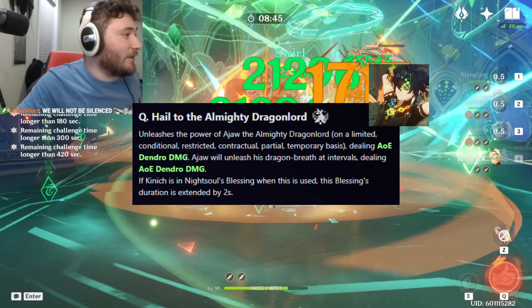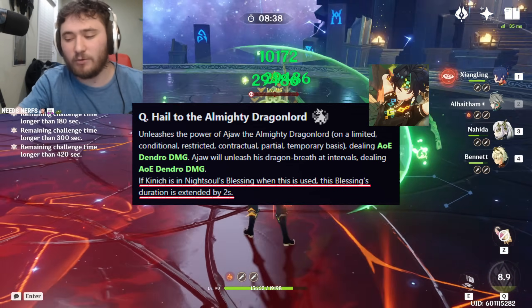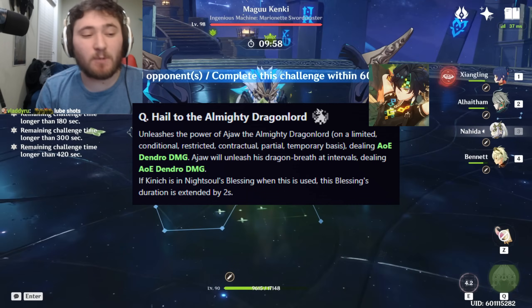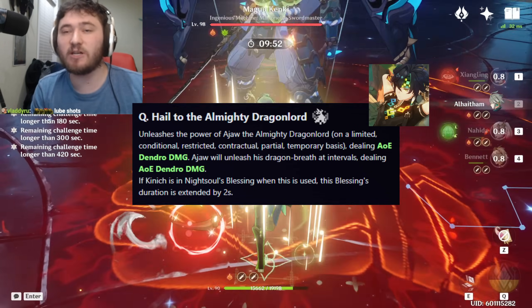Speaking of his burst, he has a really cool mechanic that I wish more characters had. When you use his elemental burst during his uptime, he gets the duration of his uptime back instead of losing it. Really nice anti-grief mechanic. Good job, Hoyo. His burst does off-field Dendro damage. It's not the most important thing in the world, but use it if you have it — it's damage, and more damage is good.